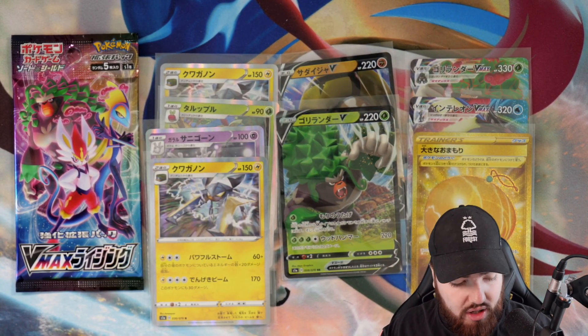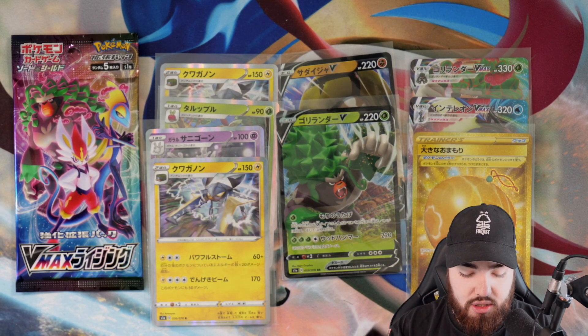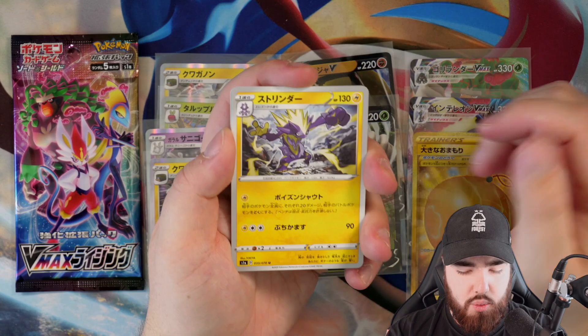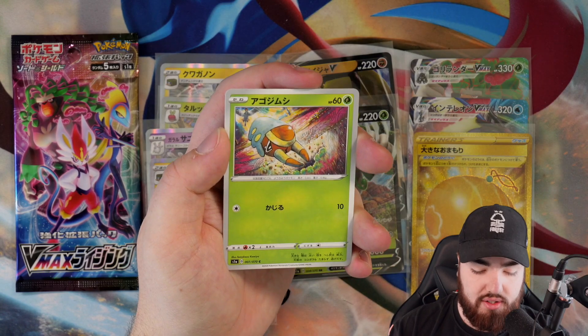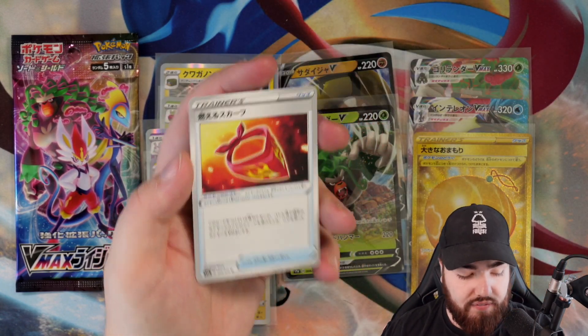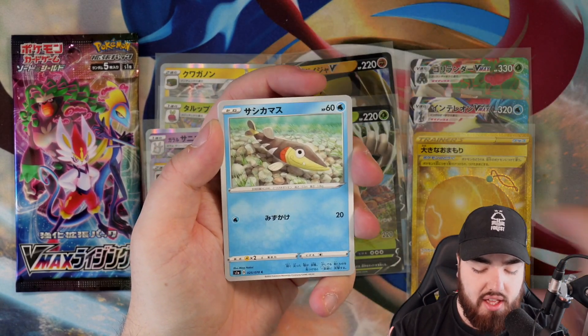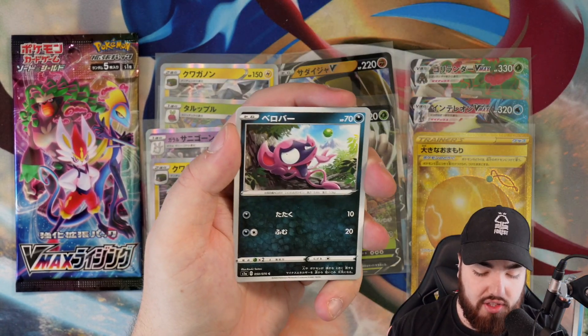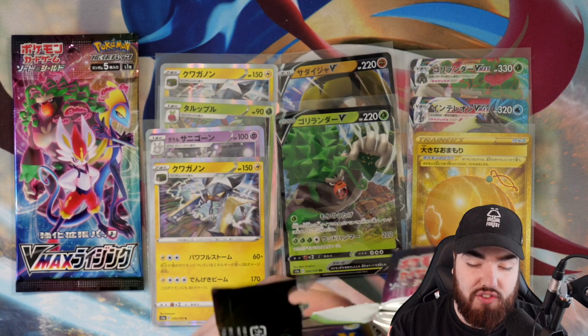Still got a lot more V cards to go. Like I usually say, three V Maxes, maybe four or five V cards in the set — plenty more to come. We have a Toxtricity, Natu, Honedge, Grubbin, and a Fire Bandana. Next pack, Aegislash, Barraskewda, Growlithe, Impidimp, and a Professor Sonia full-art version. Very cool — I'm happy about that.